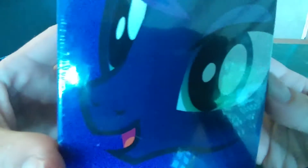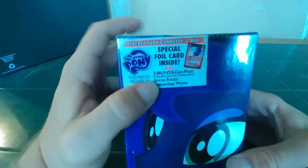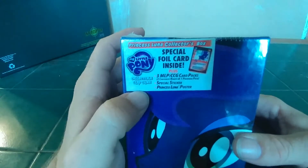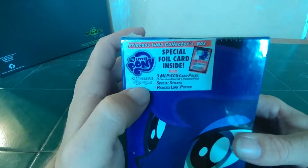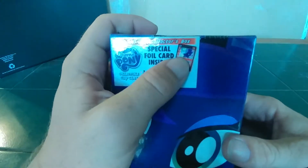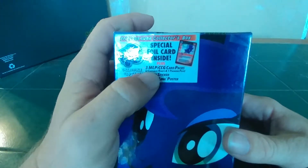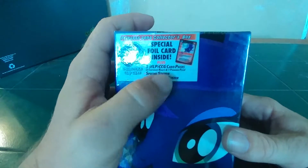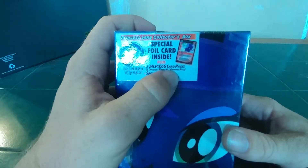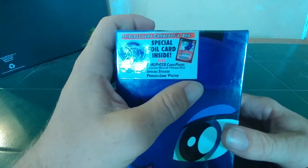She's happy to see you! Here we go. Princess Luna Collector Box — My Little Pony logo right up there. Collectible card game. Special foil card inside. Plus three My Little Pony CCG card packs: two Canterlot Knights and one Premier Pack. Special sticker. And a Luna poster!